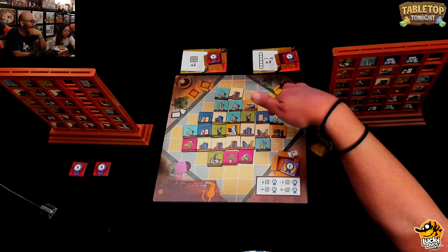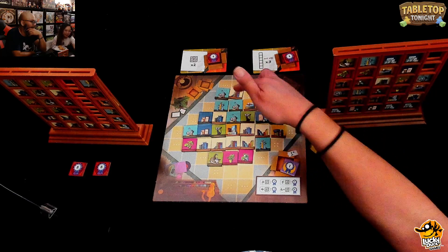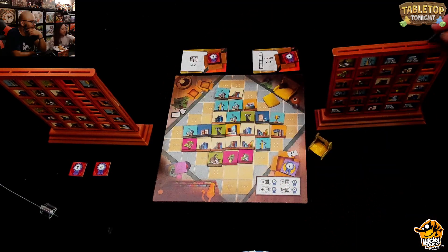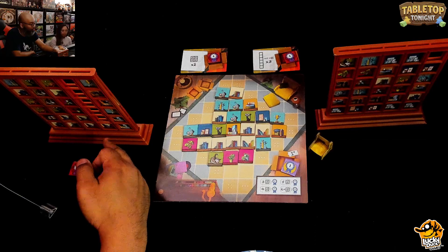Ruel realizes he wants picture frames to fill a certain area, which will then open up books on the other end. He takes a picture frame. He counts his tiles — he already has six in that area, so he doesn't need any more there. He could go get a game tile instead.